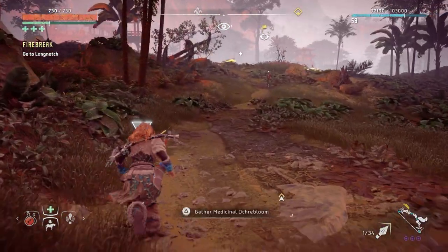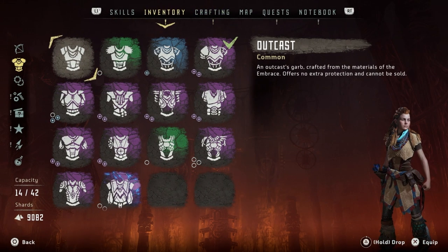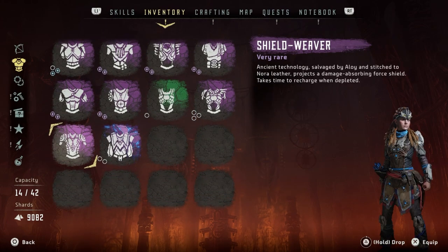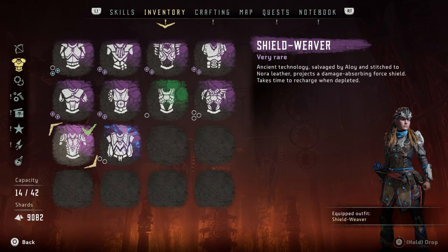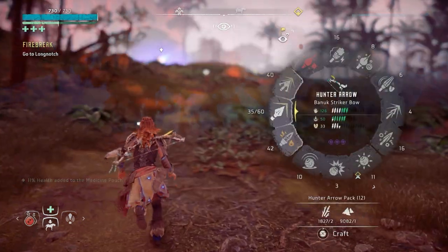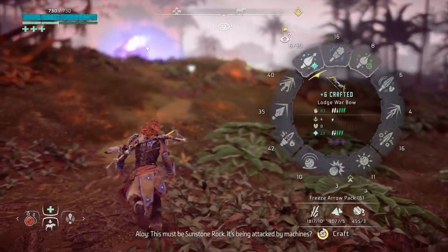Oh my god, okay, how do we want to play this? I better switch into a different outfit. This will probably be my third behemoth — I haven't really fought them properly, but they do a lot of damage from what I can see, with AOE attacks. I'm even considering: should I use the arrow breaker? They do a lot of projectile attacks. Let me try shield weaver and see what happens. I know they've got some ice.